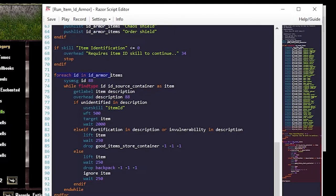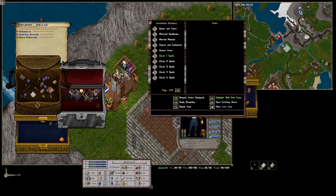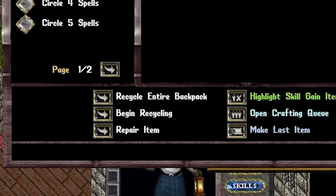Instead of just moving items, if the item is undefined in the description, we're going to use the item ID skill, target that item, and wait two seconds. The first time it runs, it might find the item but will keep running until it actually IDs it. If it has fortification or invulnerability in the description, we move it to our good items store container. Otherwise, we drop it into our backpack, because at the very end of all these scripts we'll use recycle entire backpack — that way we can just run all of our loot at once.